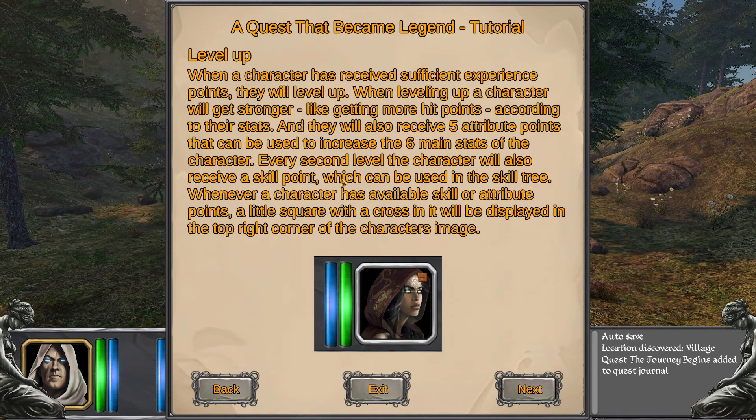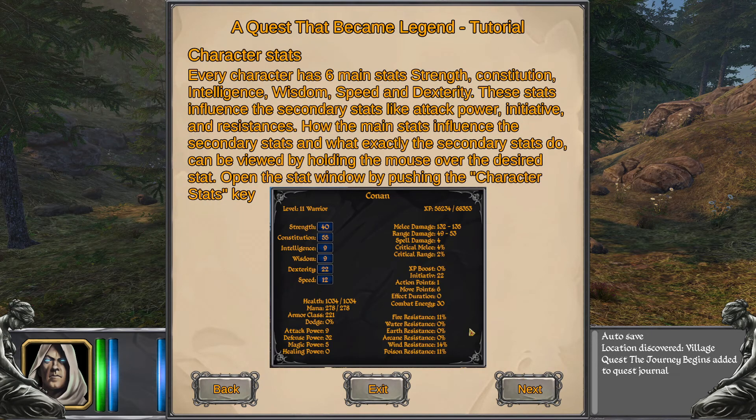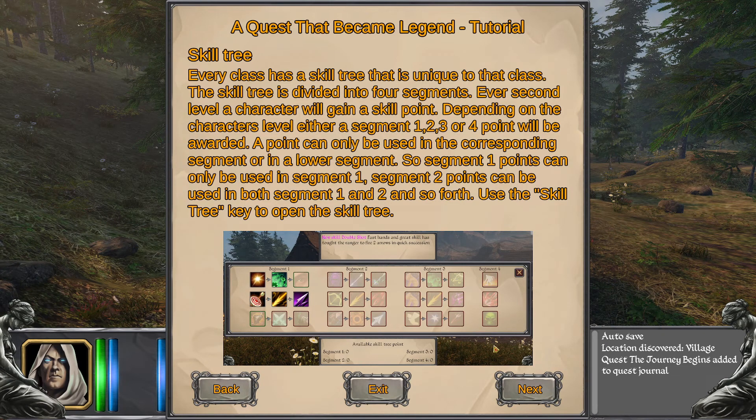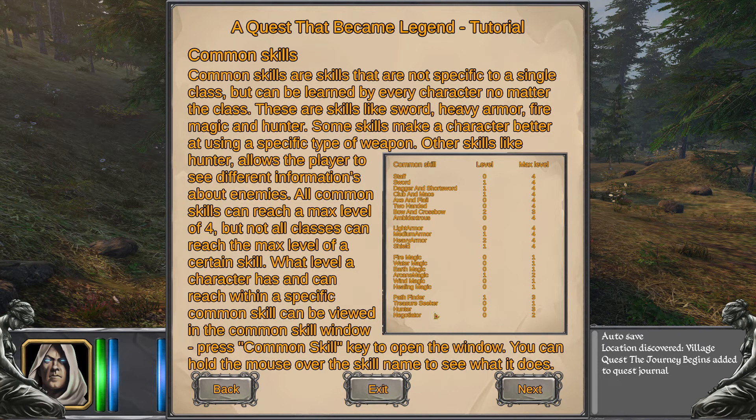Every second level the character also receives a skill point which can be used in the skill tree. Whenever a character has available skill or attribute points, a little square with a cross will be displayed. There's an example warrior here heavily focusing on strength and constitution, as would be good. Every class has a unique skill tree — you can specialize in something or make a broad build.